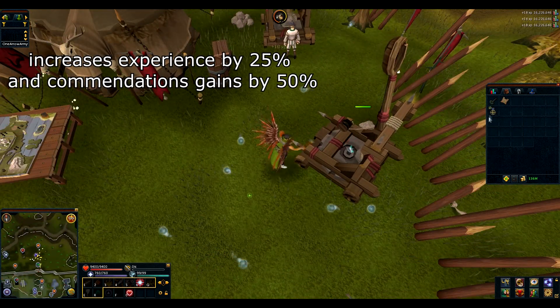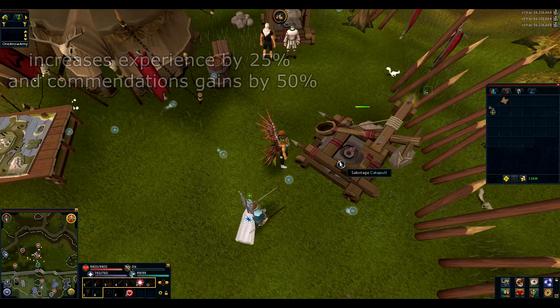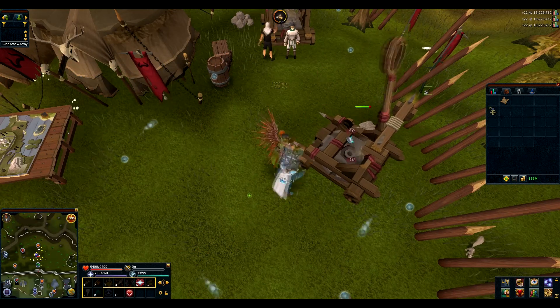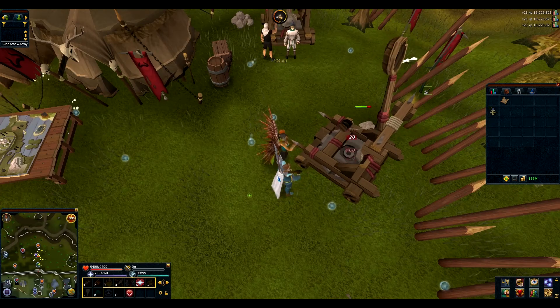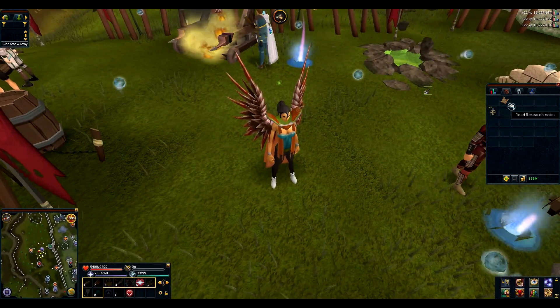While training you can also get the battle horn which gives a buff for three minutes. You can also find research notes, and this item starts a small mini quest after which you get a permanent buff for this event.